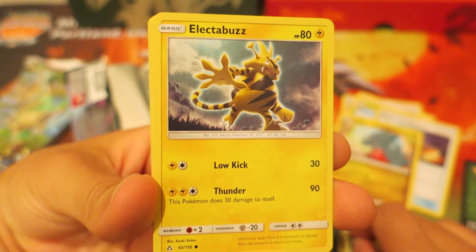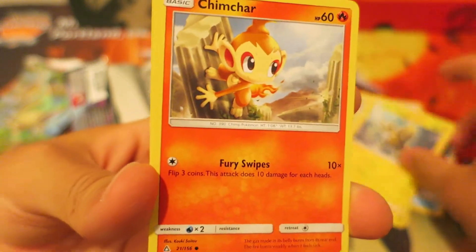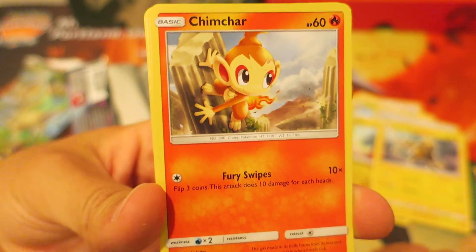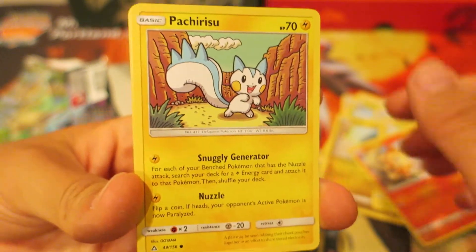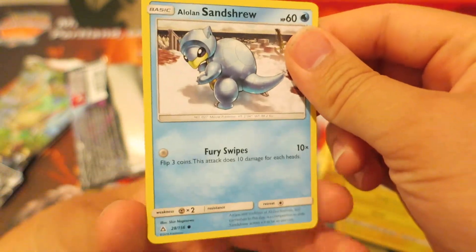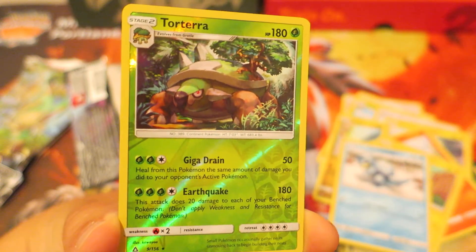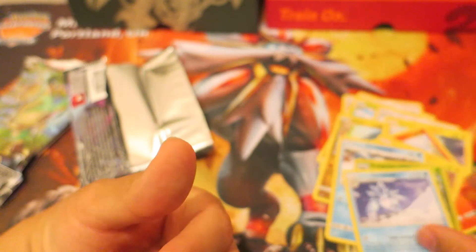After that, we have the Electric-type Pokemon, Electabuzz — an underrated Pokemon, definitely, from Gen 1 for sure. After that, we follow things up with the Fire-type Pokemon, Chimchar. Followed by that, we have an adorable looking Pachurisu right there. Next, we follow things up with a very cool Alolan Pokemon, an Alolan Sandshrew. Followed by that, we have a Reverse Hauler, Totara. And last but not least, we have a regular rare Alolan Sandshrew.